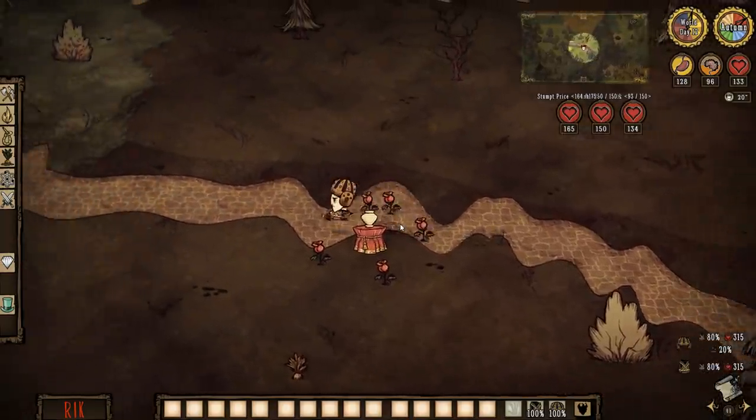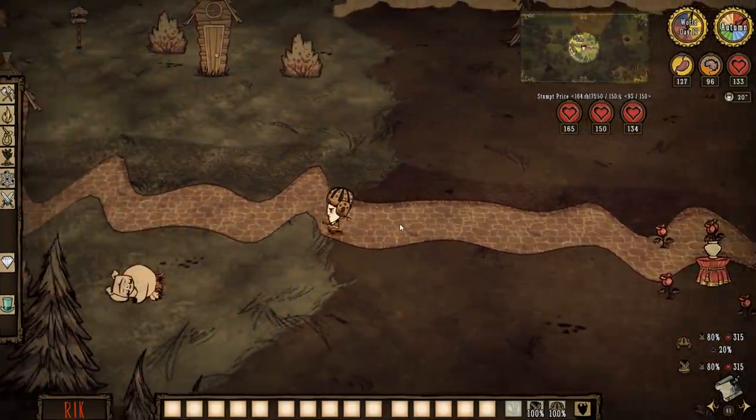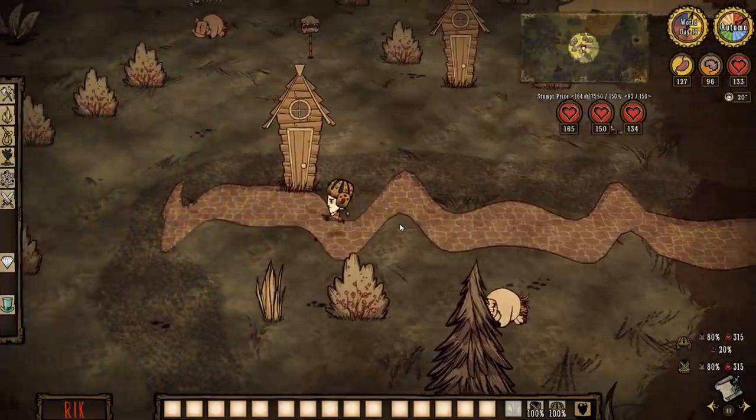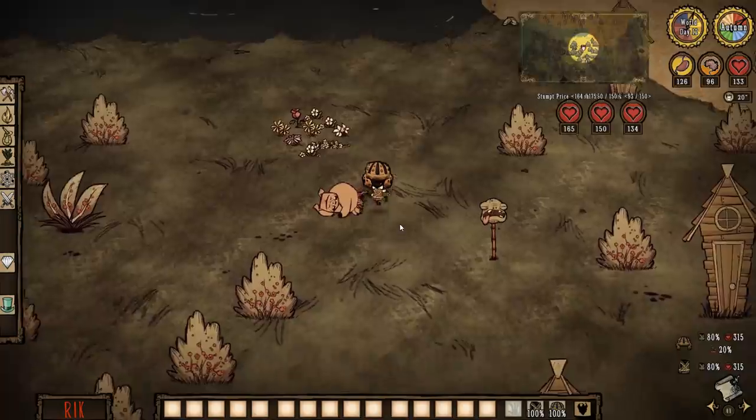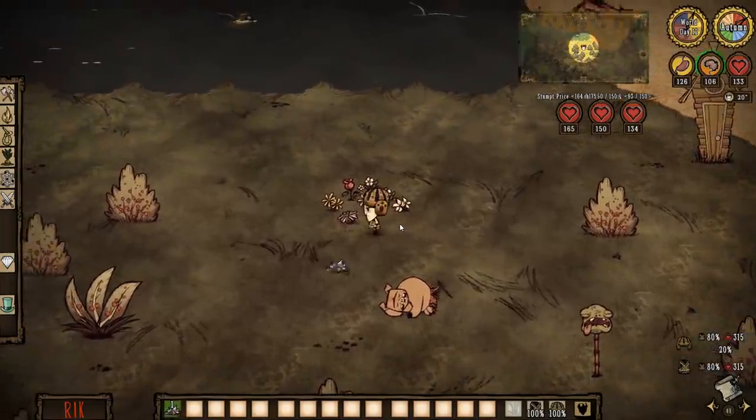I want to put Glommer in a safe space. Speaking of bees, I just walked across a bee — did you know that the bees sleep on the ground, all curled up, cute-like? They're very cute, they're adorable. I need to get some grass so I can make some traps to help get some silk.